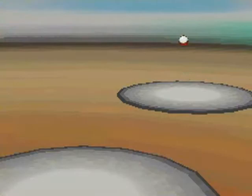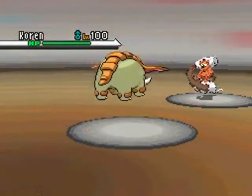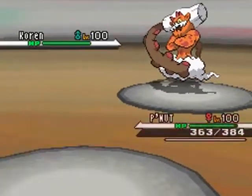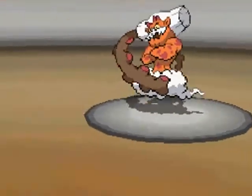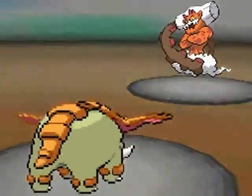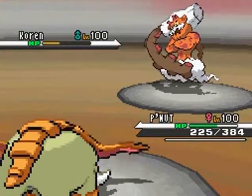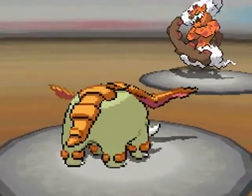He goes ahead and sends out his Landolus, one of the genie Pokémon and the only one you can actually RNG — from what I understand — since the other two are roamers and it gets really complicated with roamers. Anyway, he uses Earthquake first turn against my Donphan, my Peanut, and I go ahead and set up a Stealth Rock and take that Earthquake pretty well — more than 50% HP. Now I get off a 4x effective Ice Shard, and I'm wondering whether it's going to kill it, but I don't think so because I think these genies are pretty bulky. And indeed it survives with maybe a third HP, maybe a fourth.